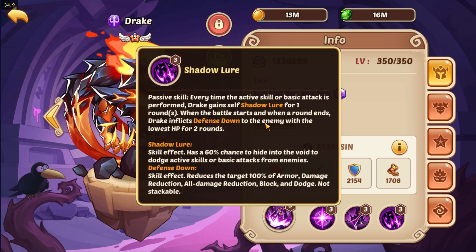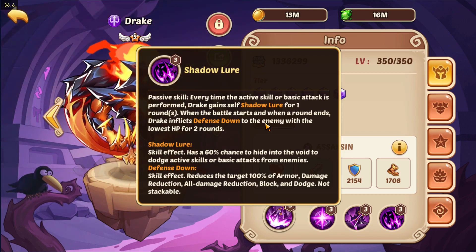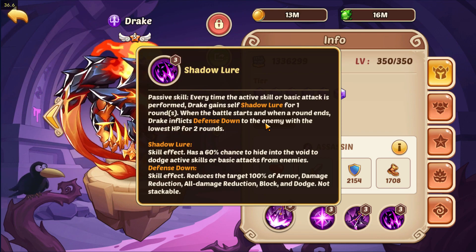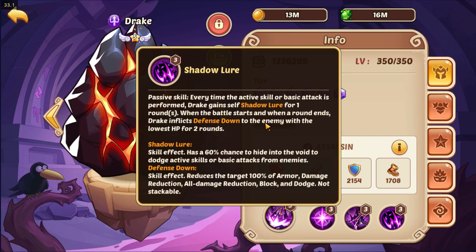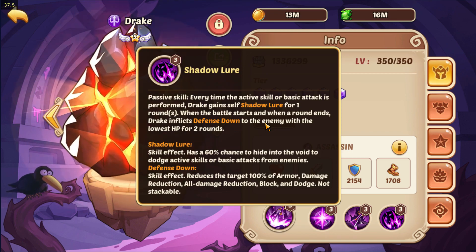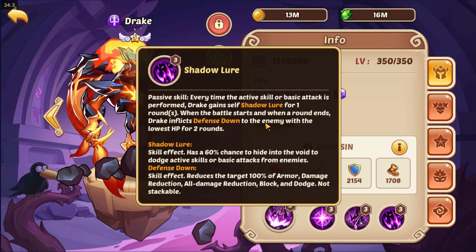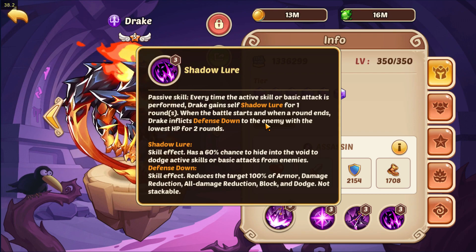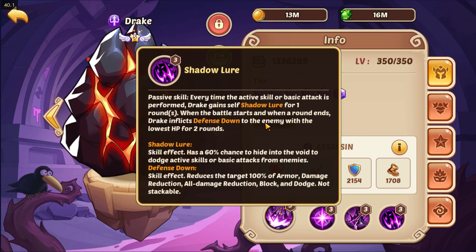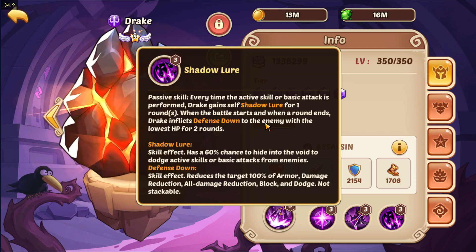He applies Shadow Lore for one round, and when a round ends Drake inflicts Defense Down on the enemy with the lowest HP for two rounds. Defense Down is a skill effect that reduces the target's armor, damage reduction, block, and dodge by 100%. He just leaves that enemy completely vulnerable for two rounds — enough time for Sword Flash to obliterate them since Drake has stripped all their defenses.